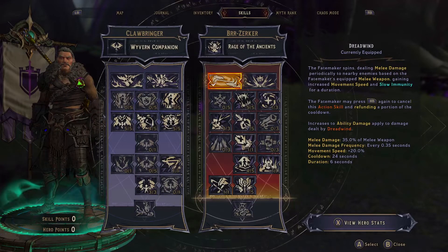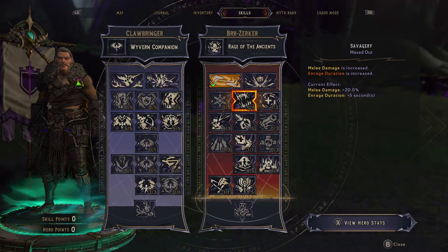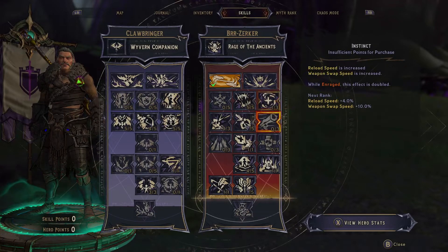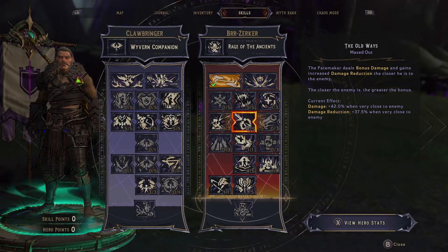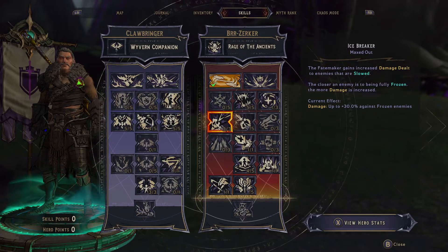It's a Deadwinds build, we spin to win here. Starting with Berserker: melee damage, we're using melee damage, it's good. One point of health regen — it was left over to hit a point, so we take it. Old Ways: damage reduction and damage while close to enemies. That's kind of a no-brainer, we take that. Melee build, it's always going to be active.